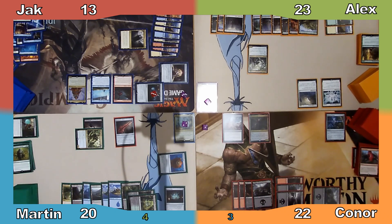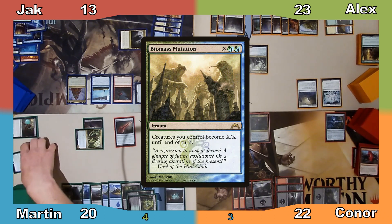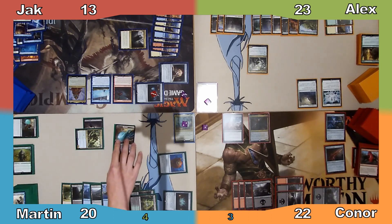I shuffle the Altisaur into my library, revealing Biomass Mutation as my next card, and move to my second main phase. I use my scroll to manifest a card from my hand and end my turn.